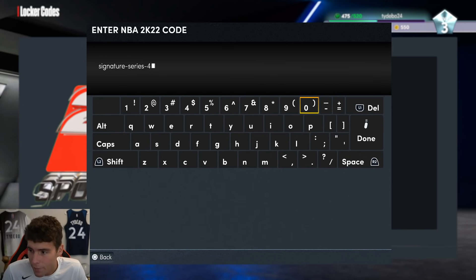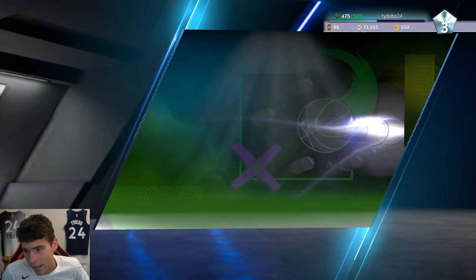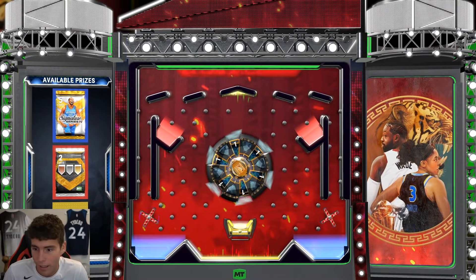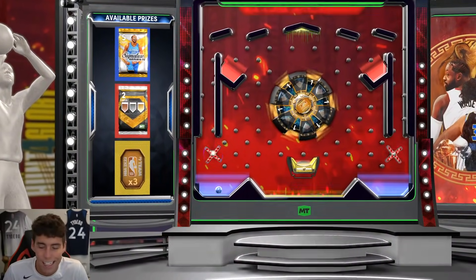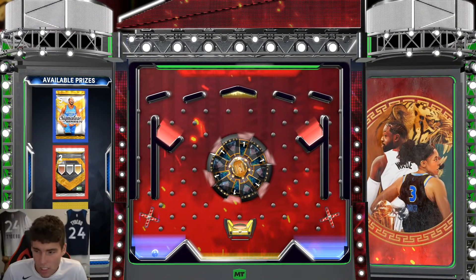The first locker code for today is a Signature Series for Durant, so pause the video if you have to and get this thing typed in. You're gonna see what the board looks like — I drop it all the way to the left, that's what I did on my road to 250k account, and I did end up getting it. The only chance you really have of not getting the pack is if it pops out, but more than likely you guys are going to get that free pack right there.